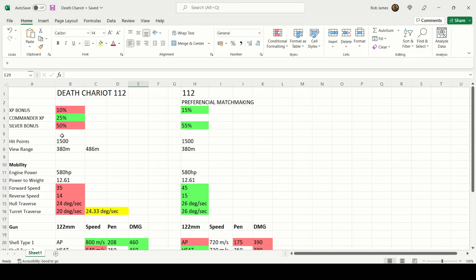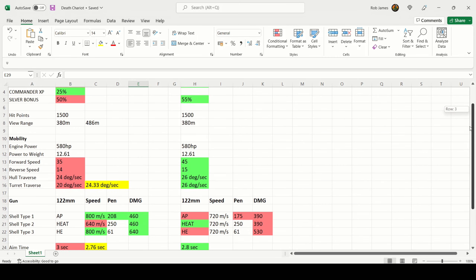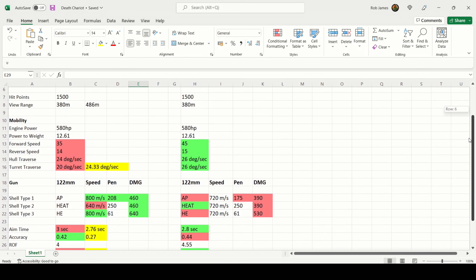In terms of the silver bonus it's 5% less at 50%, but you still make a decent amount of silver, although firing the heat premium rounds does reduce earnings a little. For a Halloween tank it's pretty fun. Both tanks have 1,500 hit points, which is expected as they share the same profile, and both have 380 meters view range — not bad for a tier 8 heavy tank, and that can be boosted to a very nice level to let you spot for yourself.